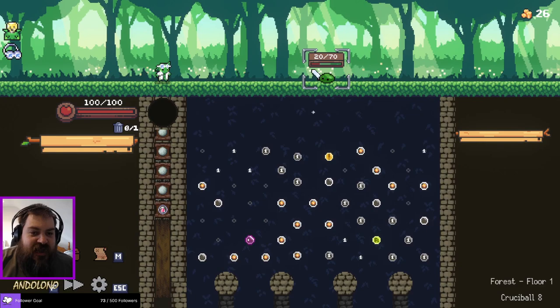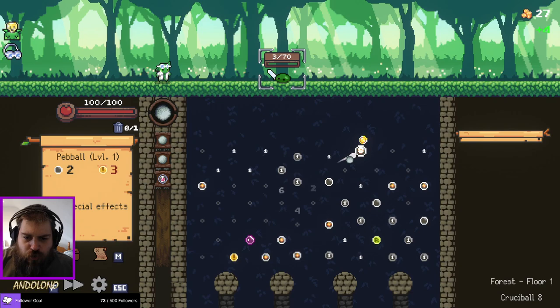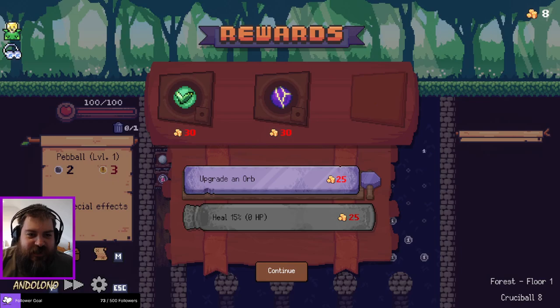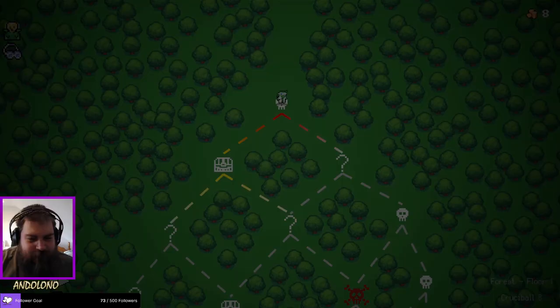I'd be getting many more refreshes — it'd be upgrading fewer pegs, but the pegs that get upgraded will get to higher numbers. Give me a bit more gold, please. Refreshes the board when fired — this is the dream. I don't need to see anything else. Now do I want an early treasure chest? Damn right I do. I'm not even going to risk it, no greed here.